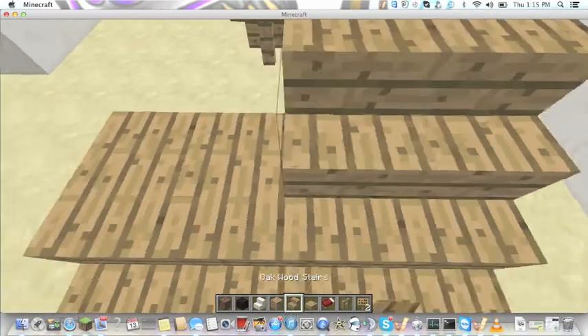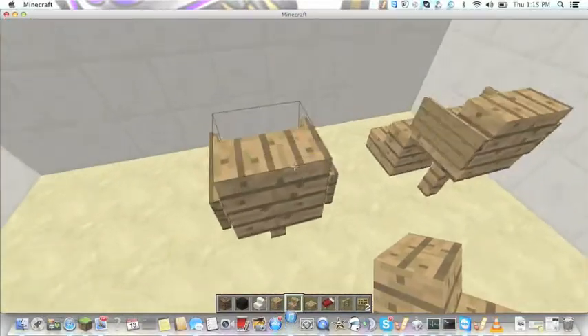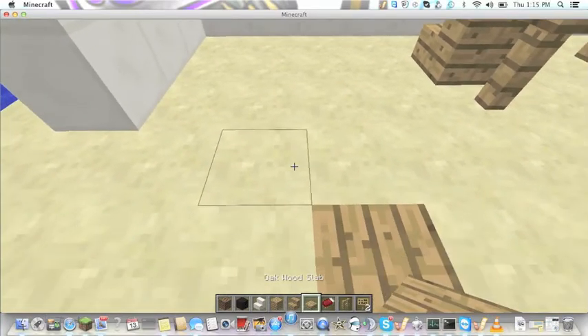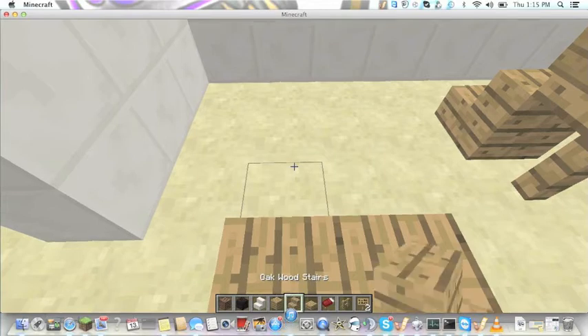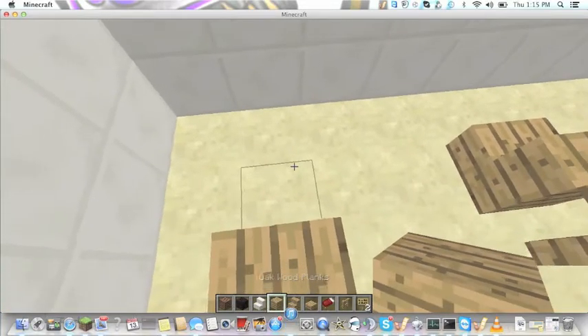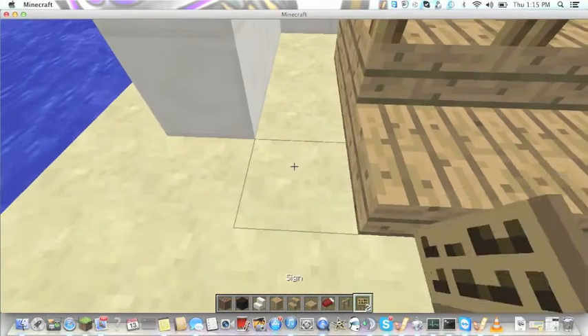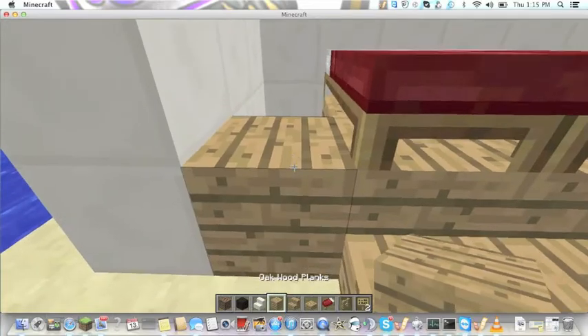Sorry, I'm using a Mac and the right click is just a bit hard. We've got those rows done. Now we're going to make a bed stand — putting down these two like that. This is where we're going to put two beds down like this, so it's like a king-size bed type thing.